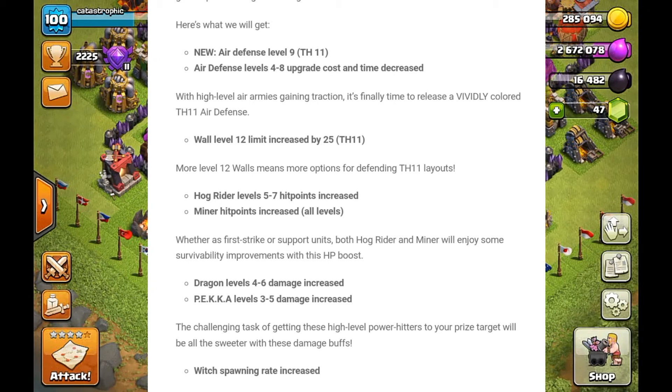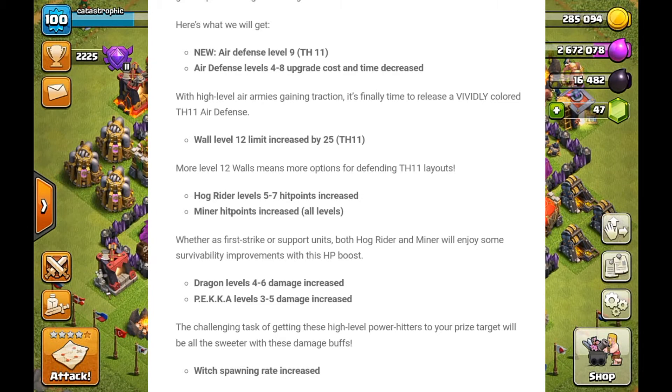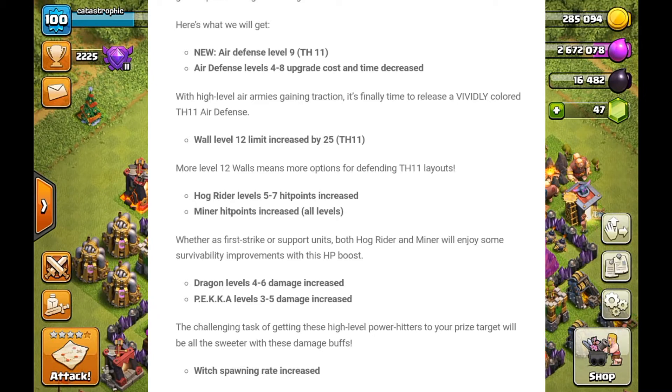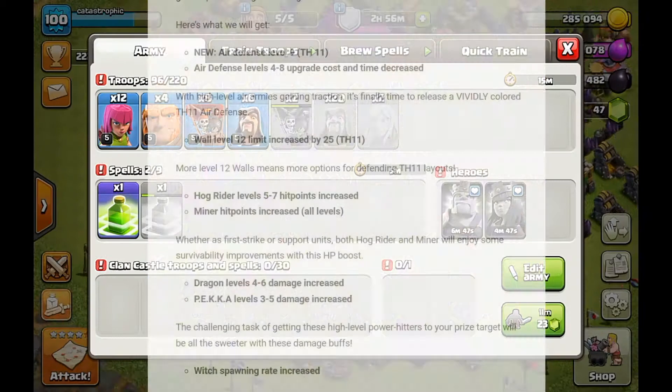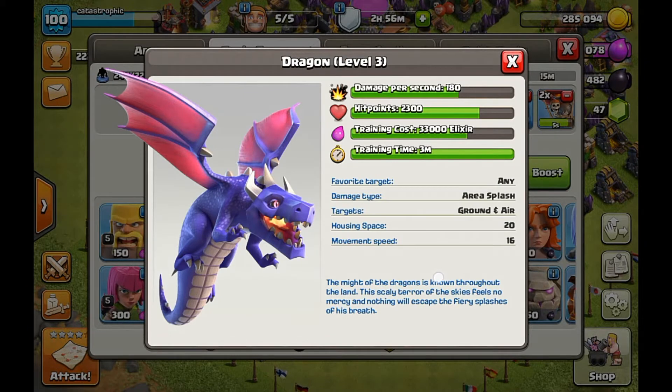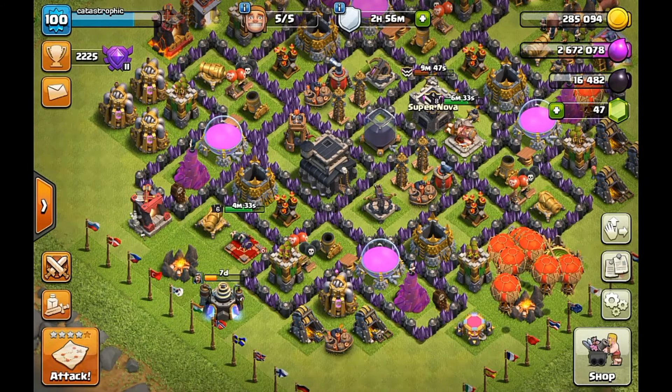Dragon levels 4-6 damage increased. I really do not think this is needed. To me the dragons are overpowered as is, because in war all you really see anymore is players using dragon armies and completely demolishing bases. As you can see right here, their hit points are 2300 and damage per second is 180. I just really don't think it's needed — that's just my opinion.